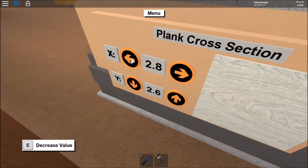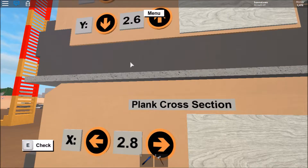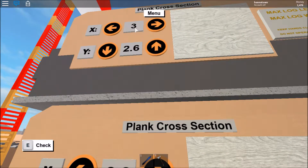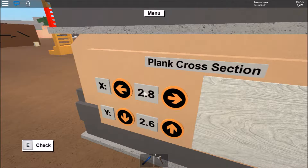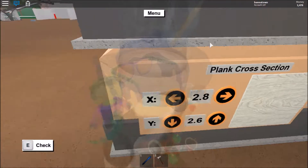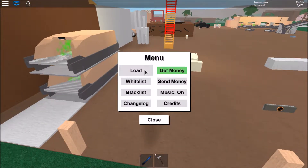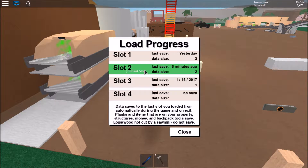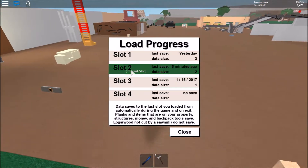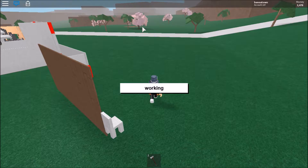2.6 is basically the highest value for the width of the log length, and we want X set to 2.8 because if we set it to 3 that's the max. For the second sawmill you want X set to 2.3 and Y set to 2.6. Now what we're going to do is go to menu, go to load, click my current slot, then reload.